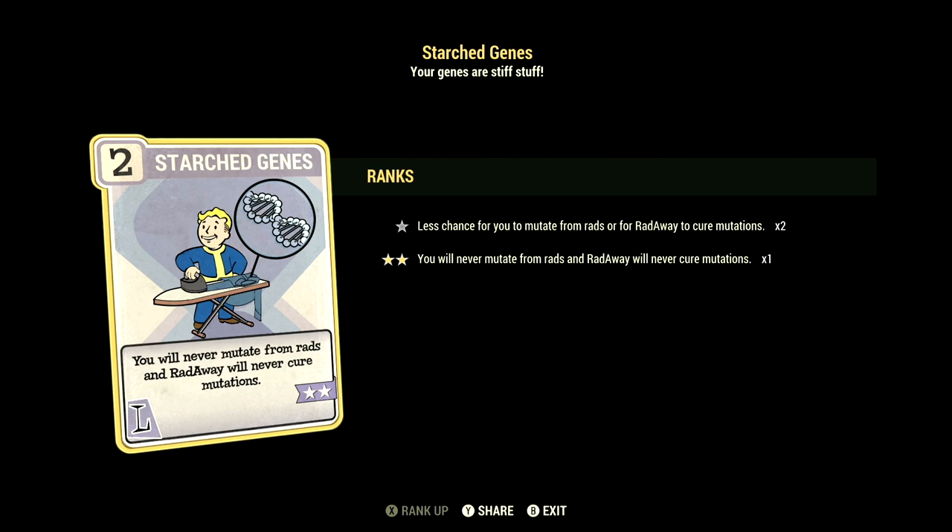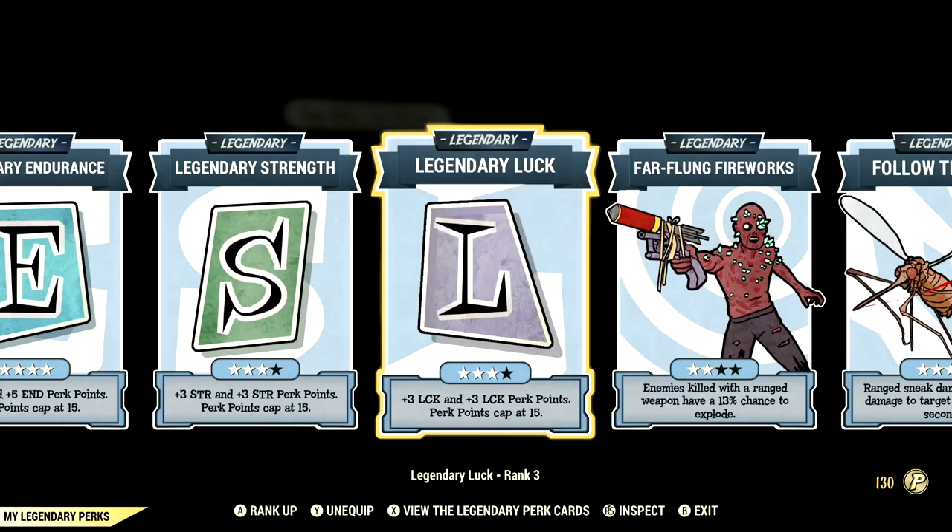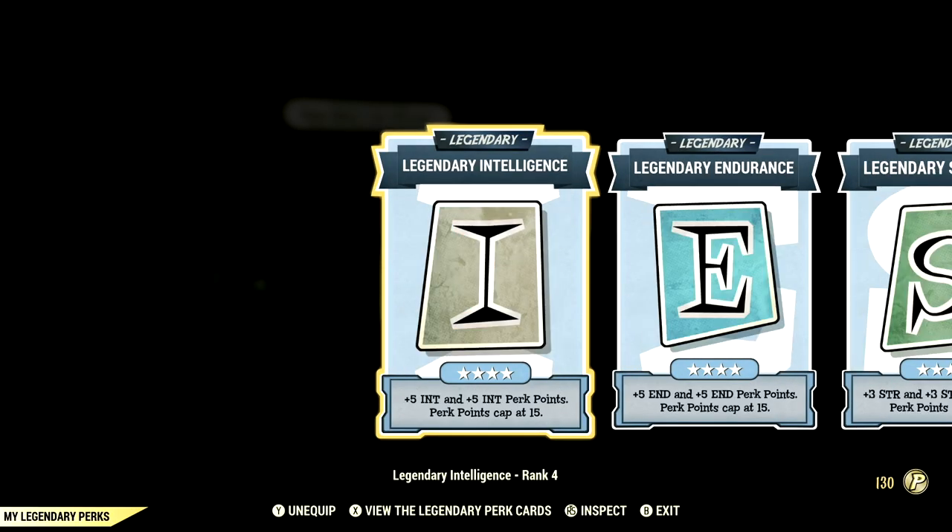We have Starched Genes maxed out — you'll never mutate from rads and Radaway will never cure your mutations. And we have Criticals Savvy maxed out — critical hits now only consume 55% of your critical meter. Over in the Legendary perk cards, these are the legendary perk cards that help make up our in-game Rifleman build.